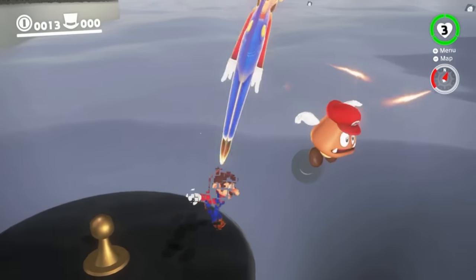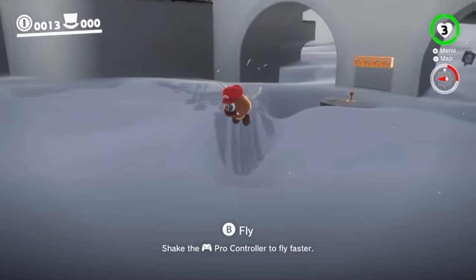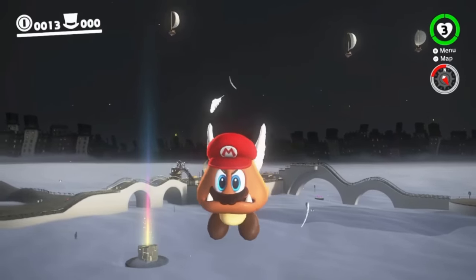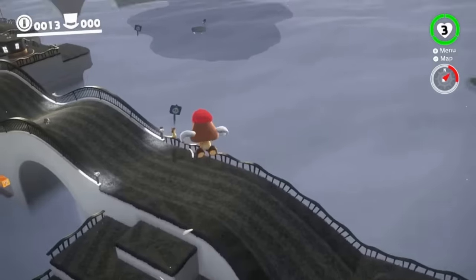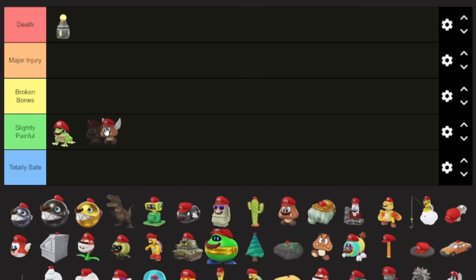The last capture for the Cap Kingdom is the Paragoomba. When it comes to these flying captures, it's difficult to say, because usually we're going to be flying out over the void where you definitely don't want to fall. But there's always a chance of falling somewhere, so I feel like we can't fault the capture for that. Even if we are above the ground, there is still a chance of falling from a good height. I feel like a good spot for it is Broken Bones.